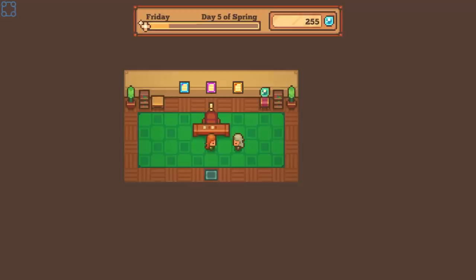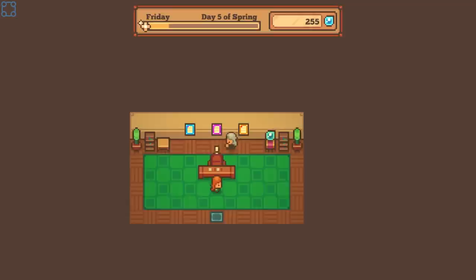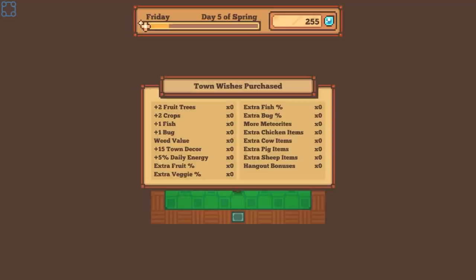Well, Dark Wizard, check it out — it still says messy, but it is beautiful. Town wishes purchase: extra fruit trees, crops, fish, bug, weed value, town decor, daily energy, extra fruit, extra fish, more bug, more meteorites, extra chicken items, cow items, pig items, sheep items, and hangout bonuses.